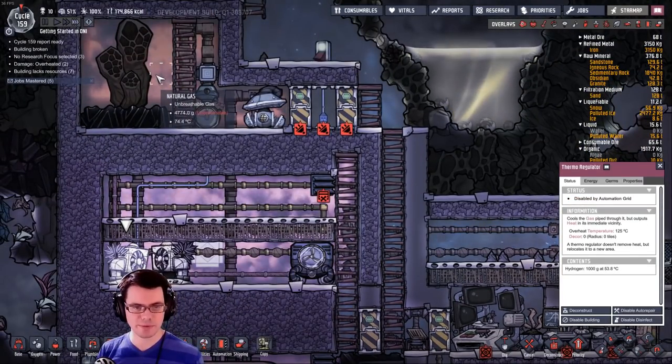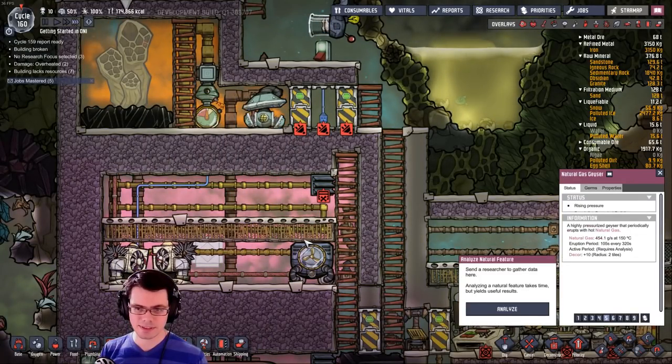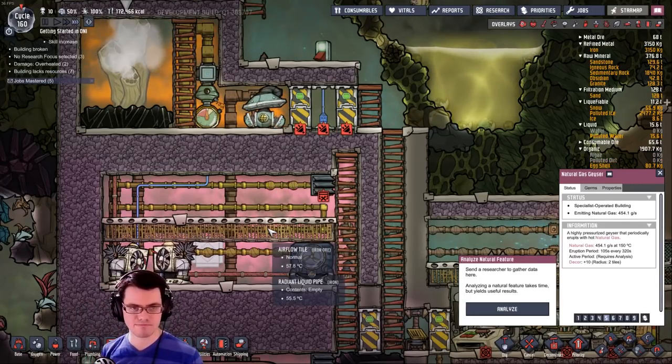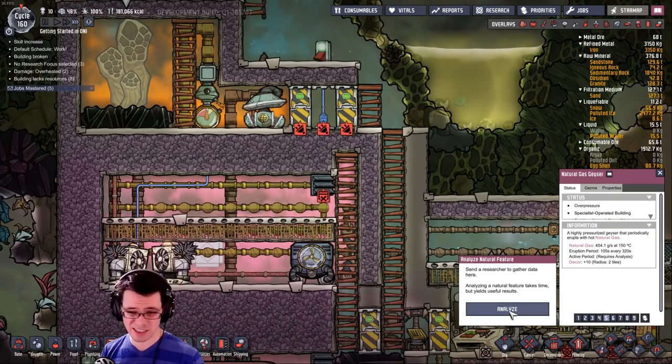This is self-regulating as far as how much it's running, and that's powering up all this really heavy equipment here. We still have plenty of natural gas up there and its temperature is doing just fine. We may want to take a scientist to go in there and actually analyze that geyser at some point — probably should analyze it before it gets too hot.